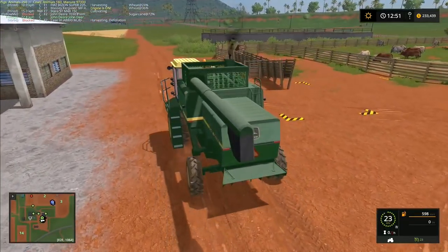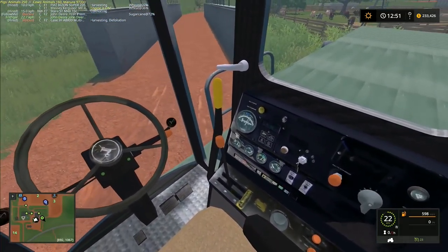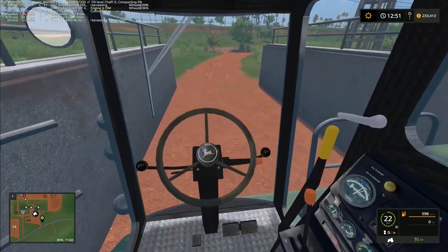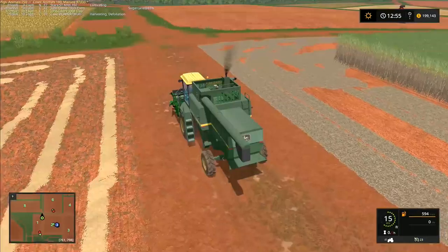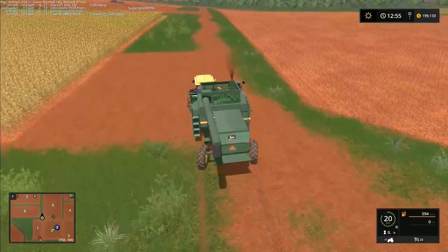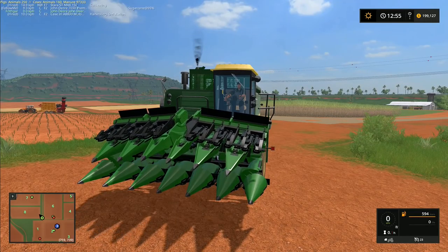I need to run this one down to the shop so I can get the corn header, and we'll start on that. We'll use the normal header on this combine a little later in the series. I do like this combine - there is a lot of attention to detail with the console. I've got to remember that the cab on here is not central - it's offset - so I have to be careful driving through. We have our combine almost back now; it's quite slow on the road. I've also sorted out the sugarcane and everything on the farm seems to be working really nicely.